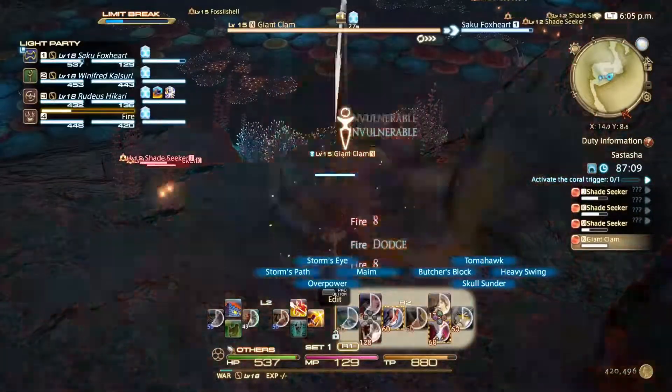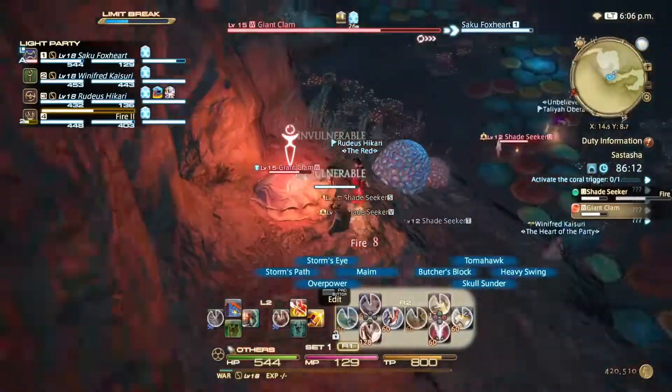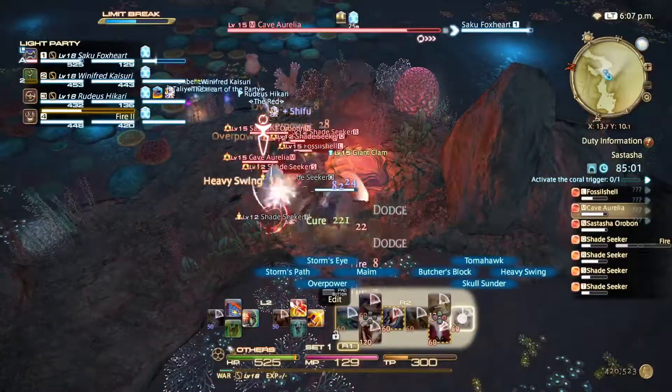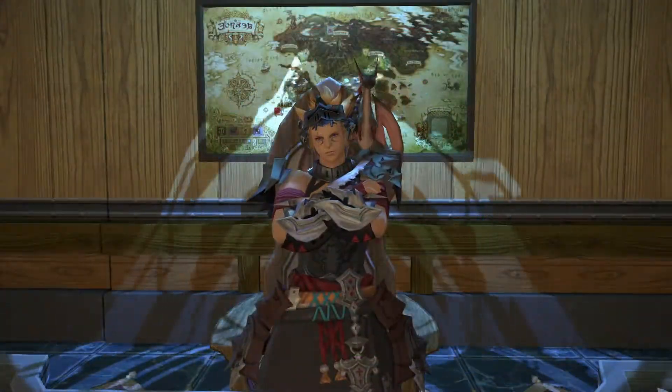Throughout the first section of the dungeon, you're going to run into a bunch of giant clams. As a tank, you're going to want to try to pull all the monsters to the clams and have your DPS take them out shortly. Why are there so many clams? Feeling a little clammy.